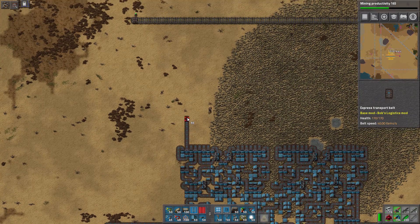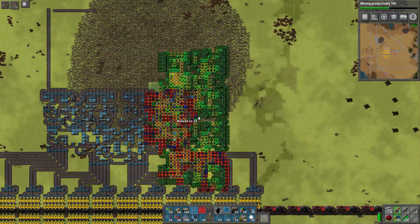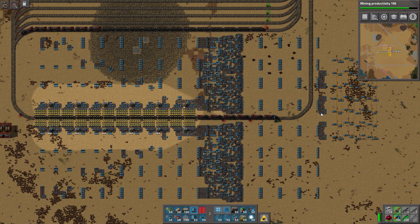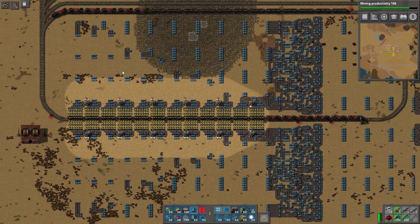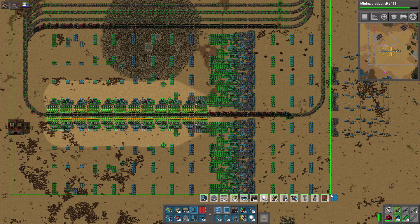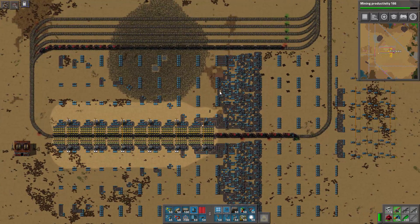If the ore patch is over to the right, we've got to bend all those belts, which means there'll be a run going way up there, taking a lot of space. So I'm going to take this big 24-belt balancer and move it over so all 48 belts come in from the right, through the 24-to-24 balancers, and then go to the cargo wagons. This design is going to take a lot of underground belts — around 1,300 underground belts and 1,300 blue belts per iron outpost. The copper outpost will be a little smaller since it has 10 cargo wagons instead of 12.